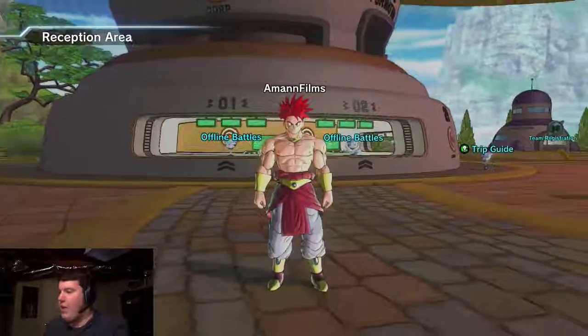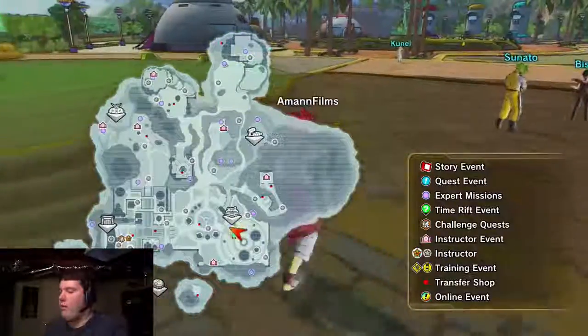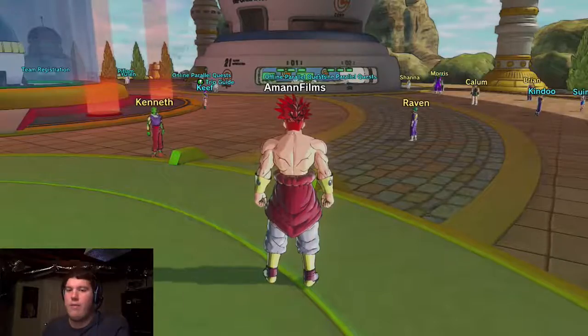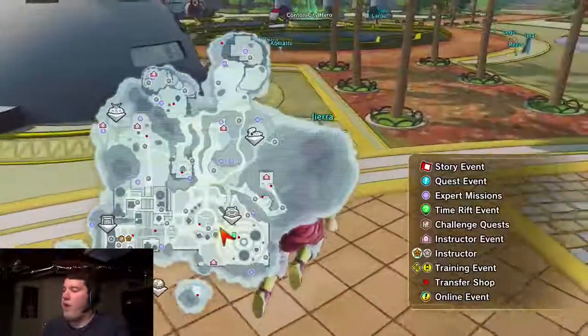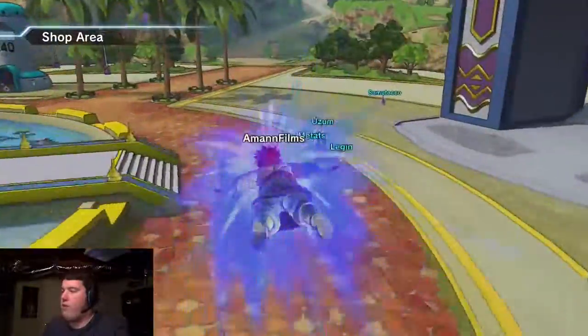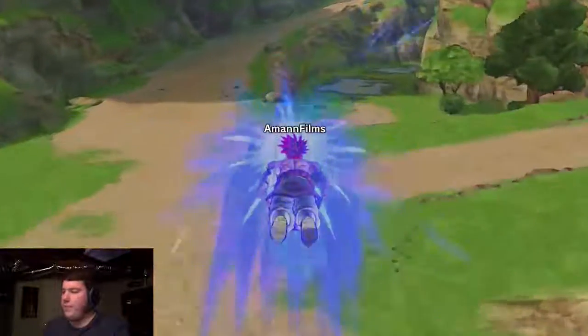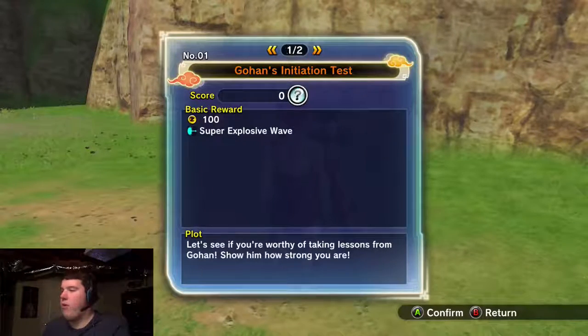We're back. I look good - you'll see me when I turn Super Saiyan and all that. Also, they added three new parallel quests. I'm gonna go ahead and find a master to train with. I'm gonna go train with Future Gohan. So I'm going to start doing training with him. His move is Super Explosive Wave - I don't think I have that. Let's go ahead and get started on this training session.